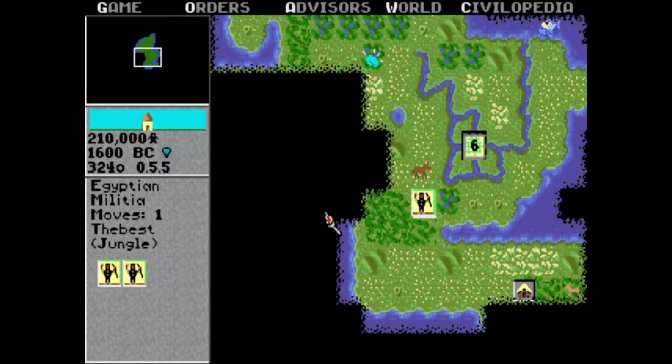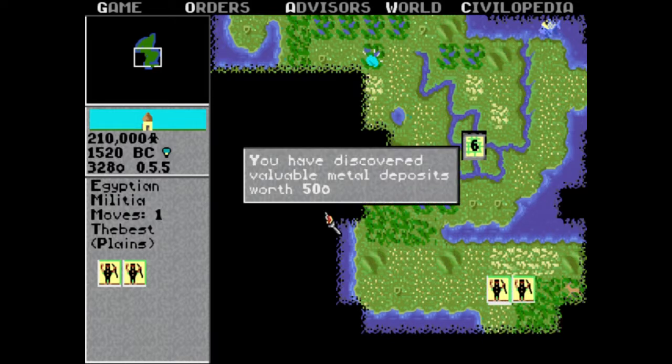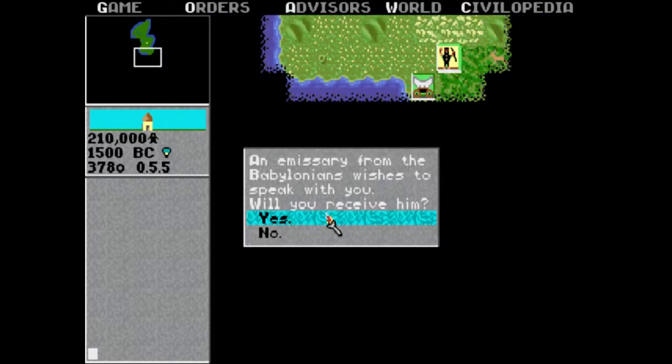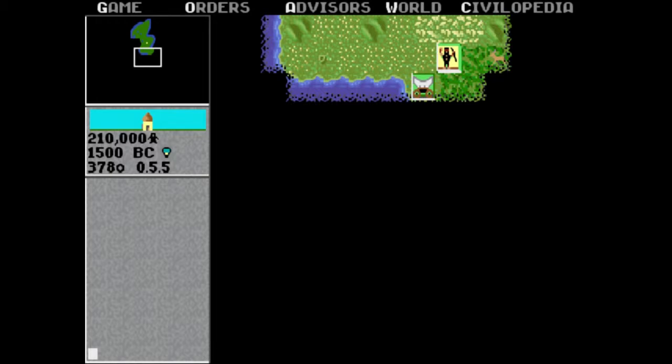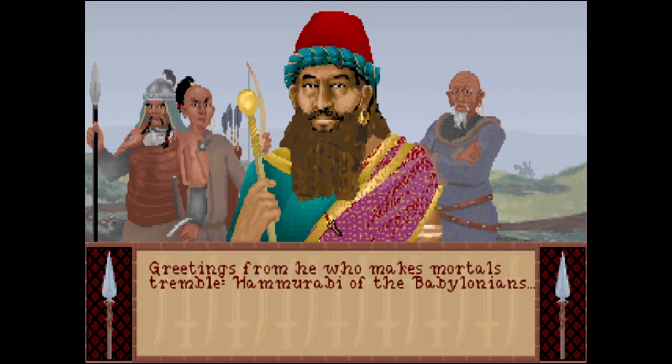I'll fortify him. They look kind of cool where they're like coming out and stuff. Wow, now that I'm all prepared, there aren't going to be any barbarians. The Babylonians — they want to speak with you! Hello — look at his earring. Greetings from he who makes mortals tremble. This writing is confusing — Hammurabi! Oh, I learned about them.